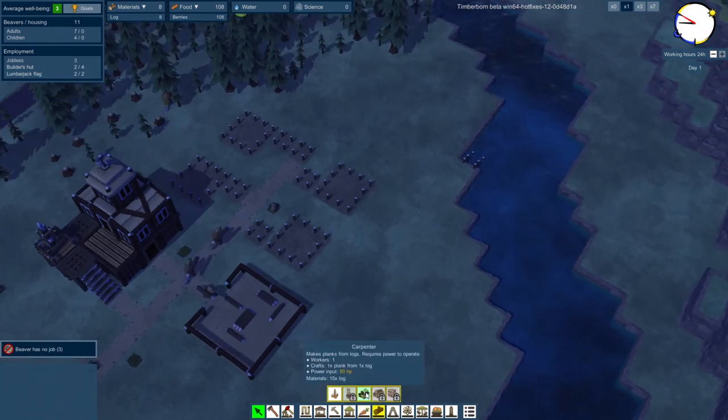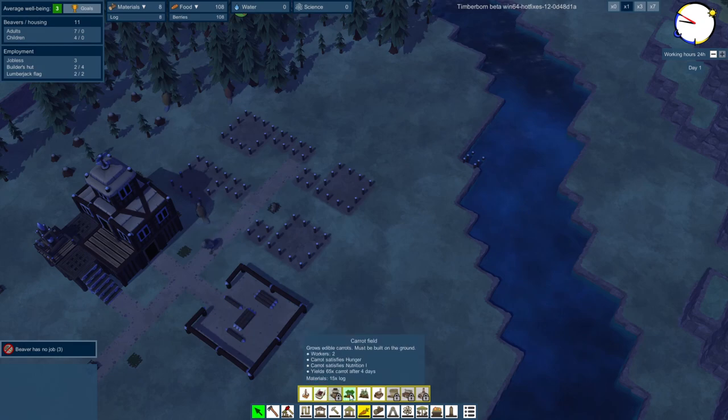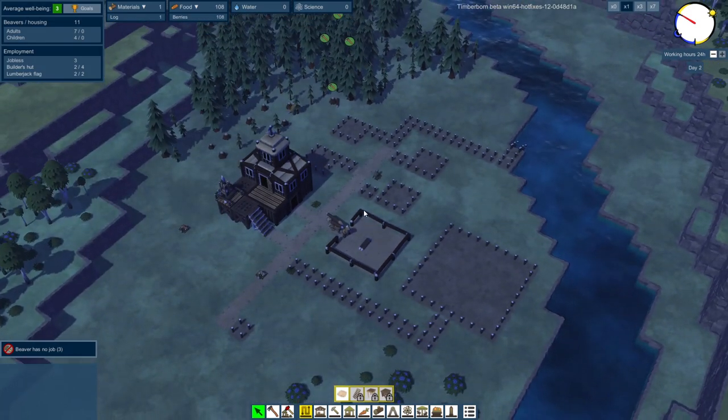I'm going to look at what else we have available. Carpenters to make planks — seems very useful. Do we actually need planks for the houses? It's logs for this — just logs. Carrot field grows edible carrots. That sounds very tempting. They're actually very big — I wasn't expecting the field to be that big. We'll get a field here; it's not the best looking area, but we're making a little town.